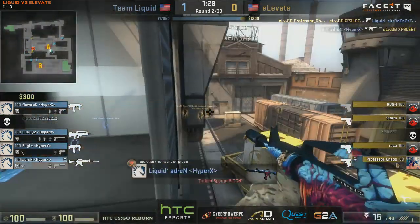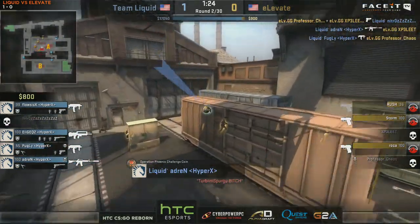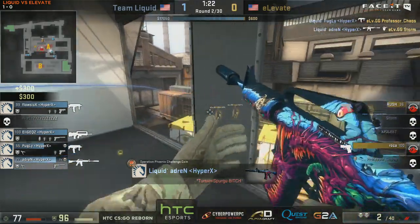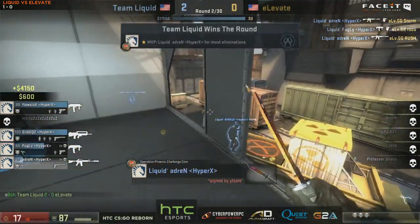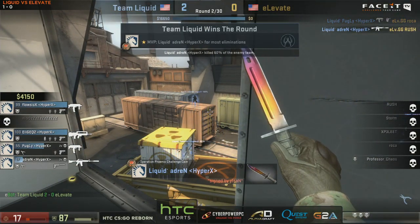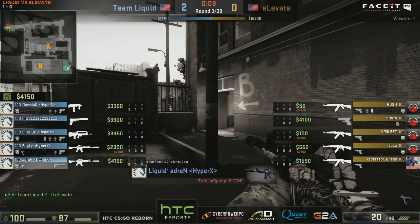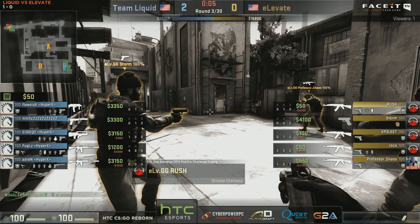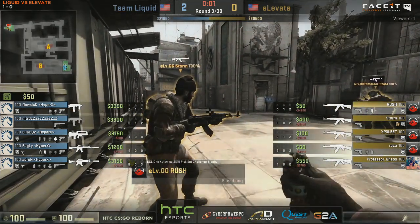We're going to have a push into the A side, into the yard. Adren picks up a kill by the electric box. Not really losing all that much except Nitro, so that's fine for Liquid. Elevate can go for the buy now thanks to getting the bomb down on the first round. They need at least three smokes for the most simple of executes onto that site.